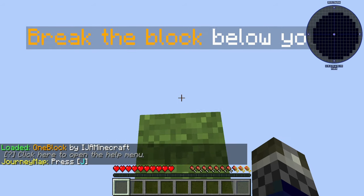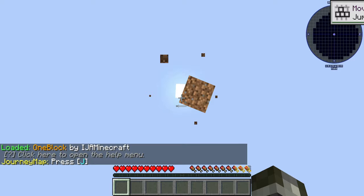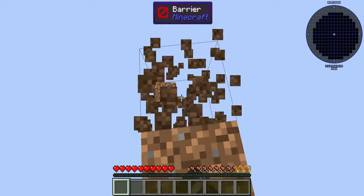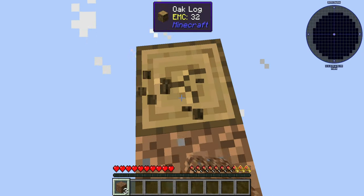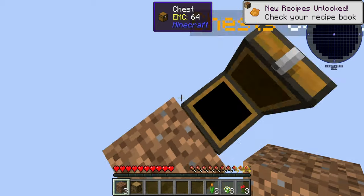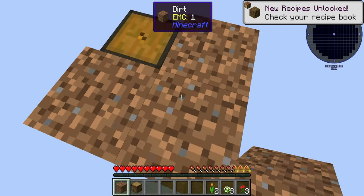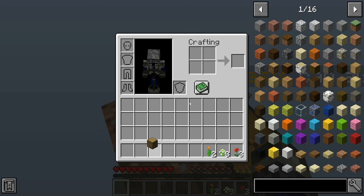Number 7: Modded One Block. If you know the One Block mode, you'll love this pack. One Block is a game mode very similar to Sky Block, although you start on a singular block floating in mid-air. When broken, it will change into another block or provide limited resources each time, letting you slowly expand into multiple blocks and then eventually a full Sky Island. This is One Block, but modded, meaning there are more mods thrown in to spruce up the experience.